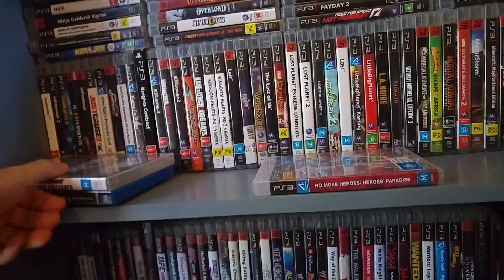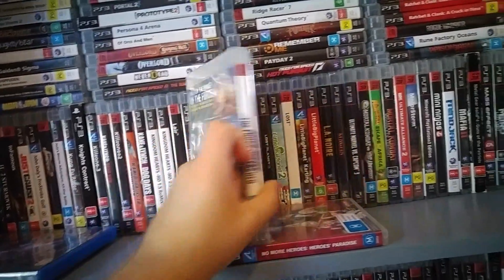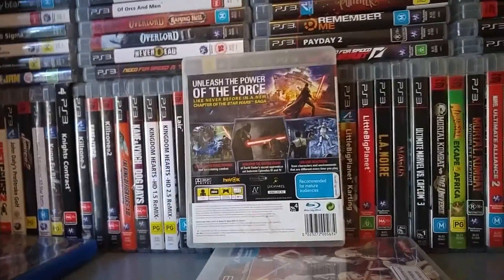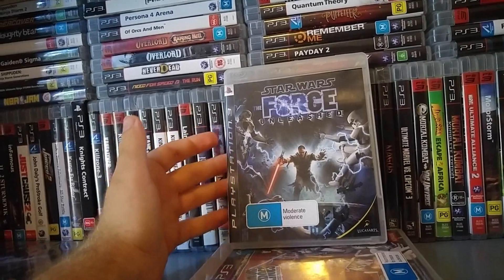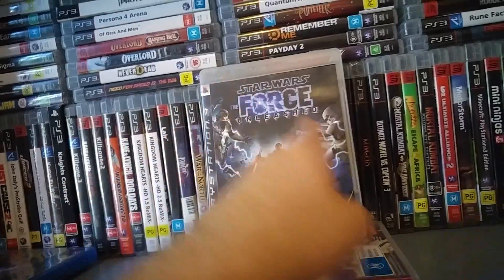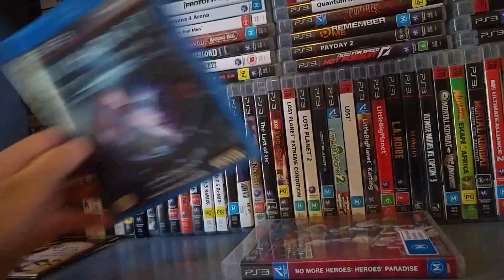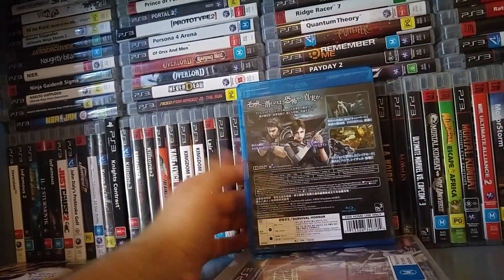Monster Madness — terrible game. Star Wars: The Force Unleashed — this was one of the first big games I remember, around 2007 or 2008. People were talking about it a lot, about how every time you killed an enemy they would die differently. There were tech demos with lightsaber marks — that was big stuff back in the day. Resident Evil Revelations — this is the Japanese edition but you can play it in English, and it has more content than the Australian version.